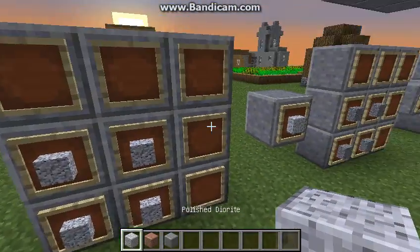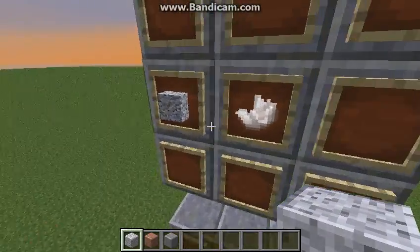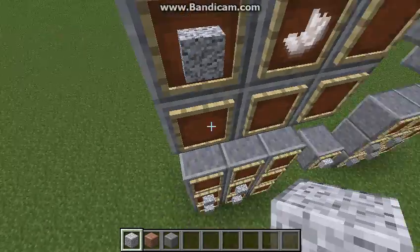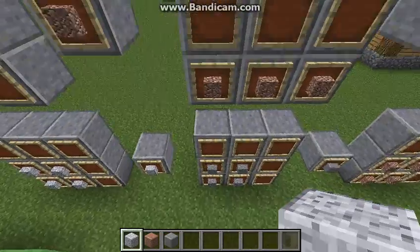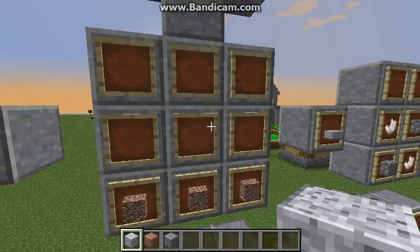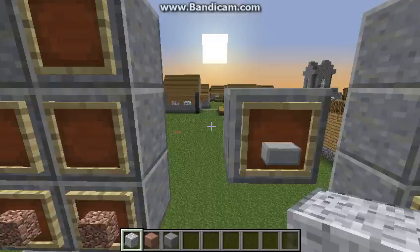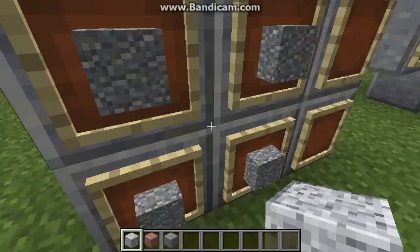If you put diorite in a 2x2 fashion like this, you'll get the polished version. And if you put diorite with nether quartz, you get granite. Granite in a 1x3 fashion like this will get you stone slabs, and you can also do it with polished.